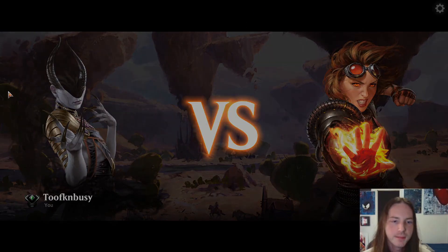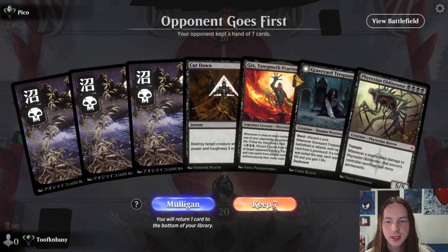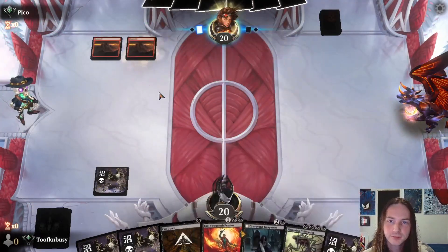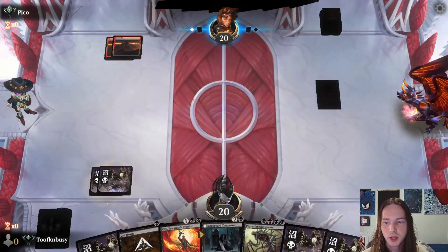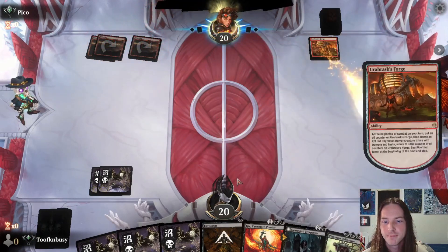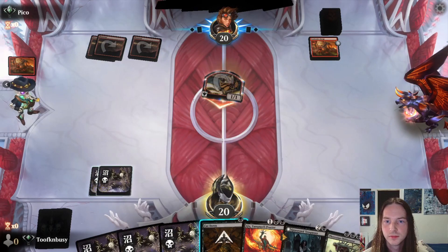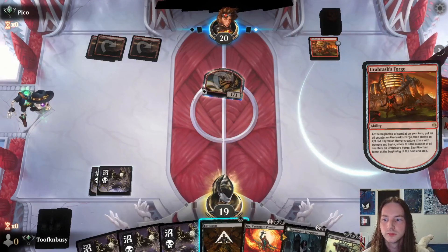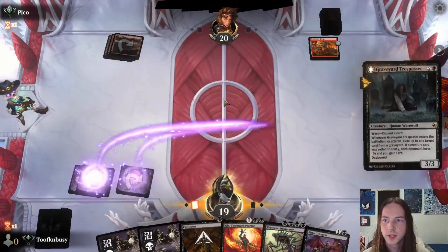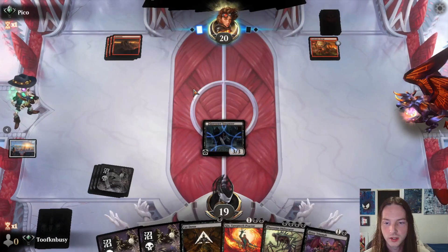Pico, what is good? Opponent goes first. Not a great hand but we'll try to keep. Drop down a swamp, drop down another swamp — what are we doing? Take one damage. Graveyard Trespasser on board — he could target it but we'd have to discard a card to do so.